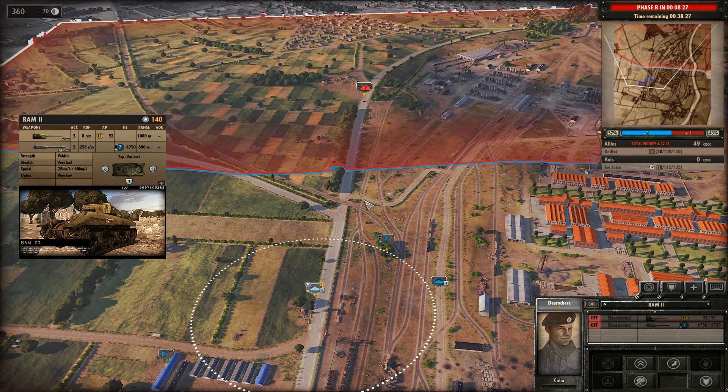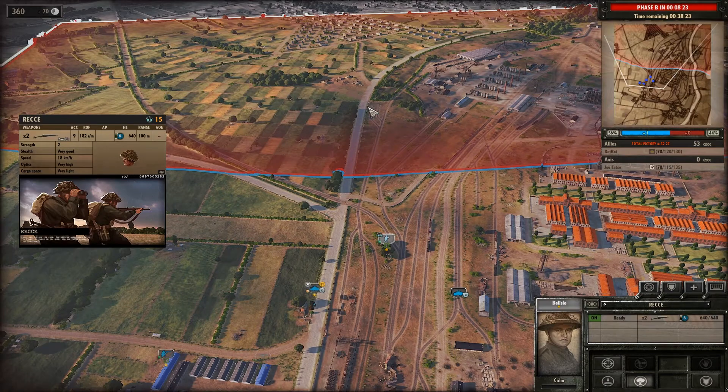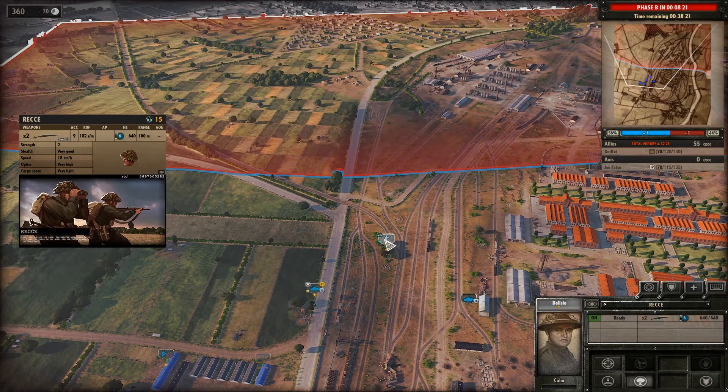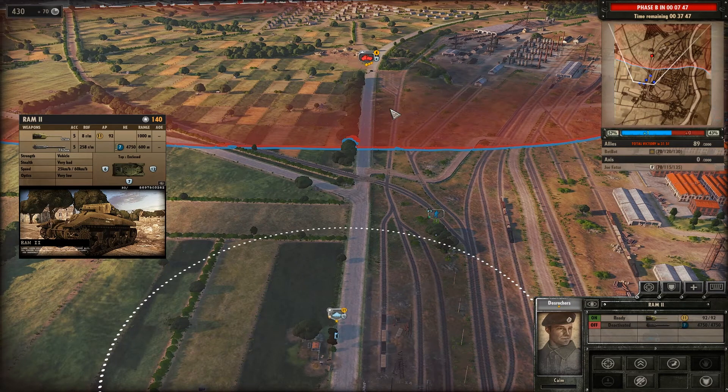More specifically, first up we'll be looking at armour penetration in the game, the mechanics behind that, and how that is going to impact the way you play. To start off with, let's look at this Ram 2 that is going to be demonstrating the mechanics around armour penetration. If we look at its unit card we can start to see some of the key characteristics that will help us understand interactions between tanks and what we should be looking for when choosing tanks for our decks.